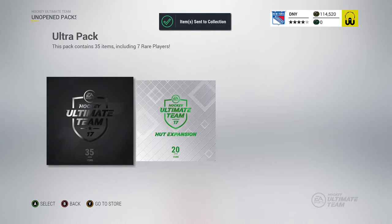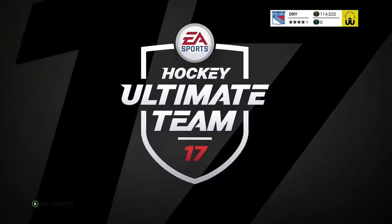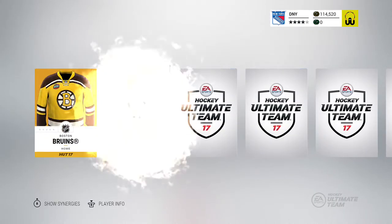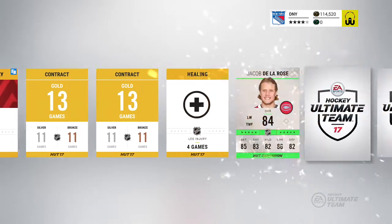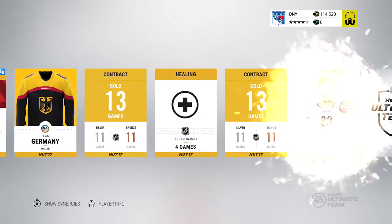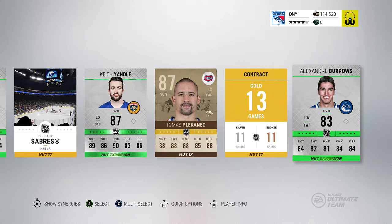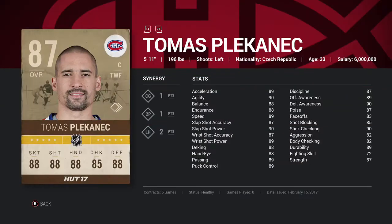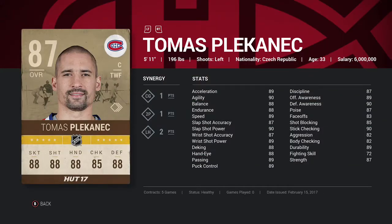We'll save the ultra pack for last. On to the next expansion plus pack — need something out of this. Richie, Russia logo, Ivansky, contracts, healing card, De La Rose... come on, give me a special card. Healing card, contract, Rich Redmond, Yandle... 87 Plakanin — that's not bad. His synergies are CG, 2P, and LM, not great, but his attributes aren't awful. He probably won't go for much, but maybe 20 or 30k — nice milestone pull.